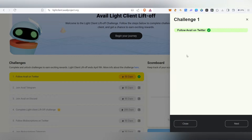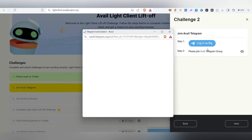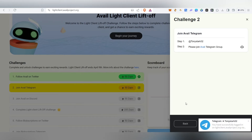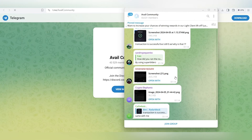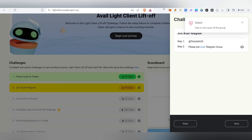Challenge one is successfully completed. Next, we need to join their Telegram. Click 'Login with Telegram,' log in, then join their Telegram group by clicking 'Open Telegram.' Join the group, come back here, and click Check — this task will also be done.